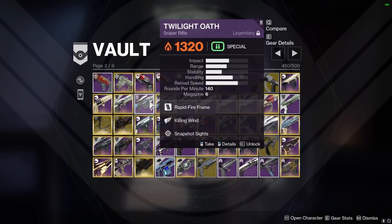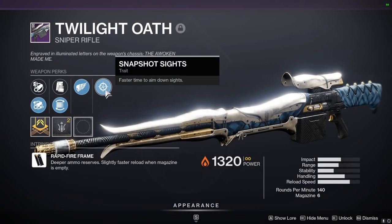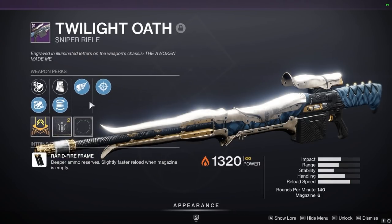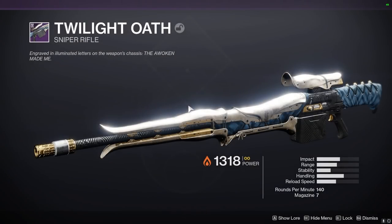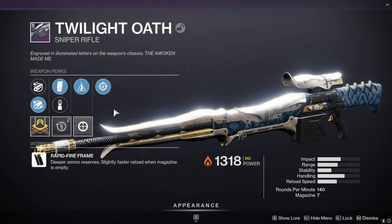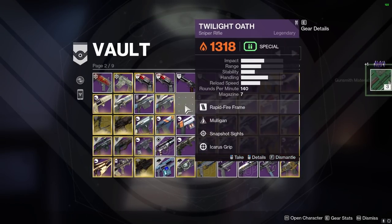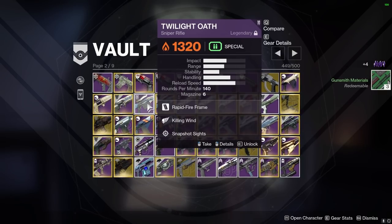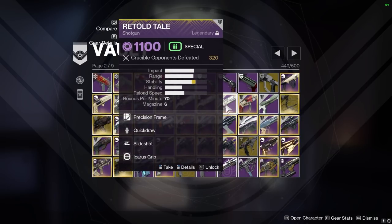Twilight Oath — three of these now. This one is hard to delete because this is a relic, a trophy weapon. The OG. Then there's Snapshot Killing Wind — I think you can get Opening Shot on this now, but technically this one is better than the curated one because it has more range. The third one with Mulligan Killing Wind — mulligan for hitting follow-up shots maybe. I'll keep this until I get a snap opening shot, that'd be the ideal roll.